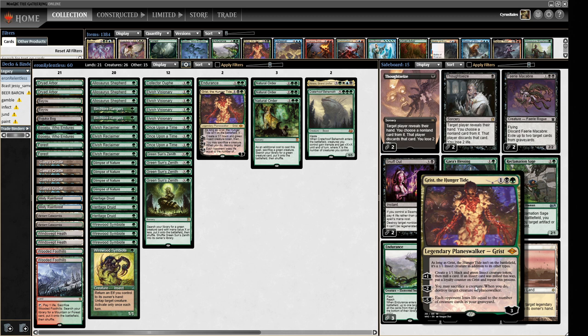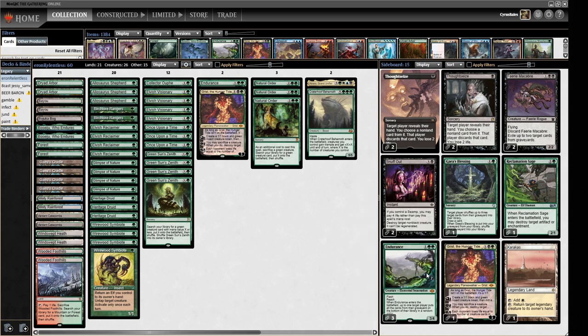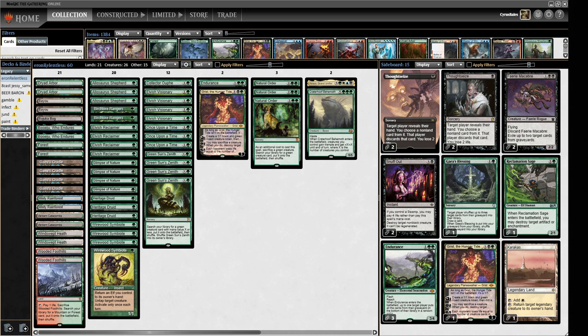Alternatively, if we're worried that our Elves might not be long for the world, we can board into a slightly bigger midrange plan if we're expecting Plague Engineers from the other side of the battlefield. Against Mono-Black we're probably boarding in chunkier bodies to work around Plague Engineer. So the plan is: make some Elves, make some mana, make some giant beasts.